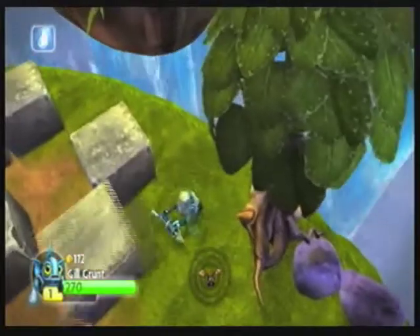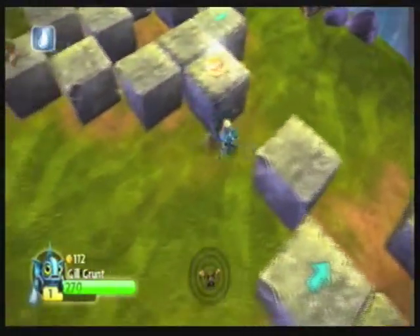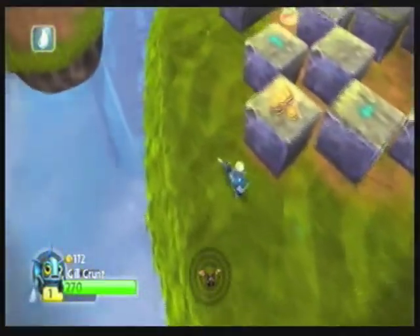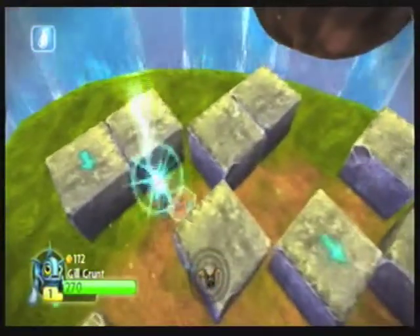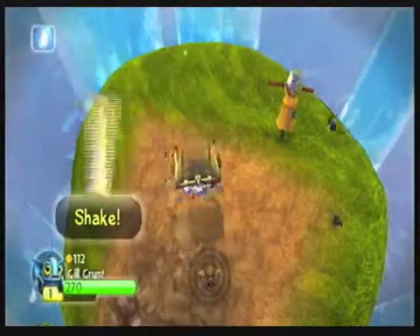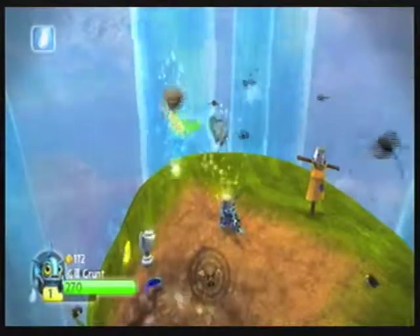After you've gotten all the stuff in the block pushing maze — yes, that's what I'm calling it, a maze — not the kind with spears, the directional maze — there's a treasure chest up here. Looks like that wasn't the last treasure chest after all. And now it gives us the 'all treasure chests found' message.